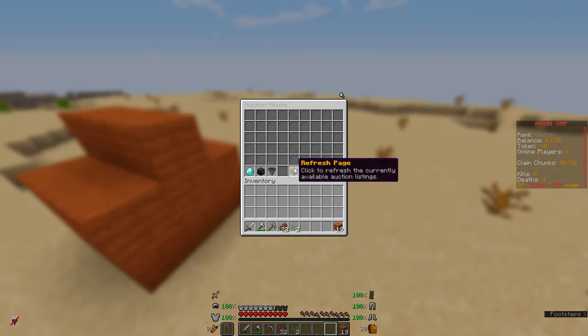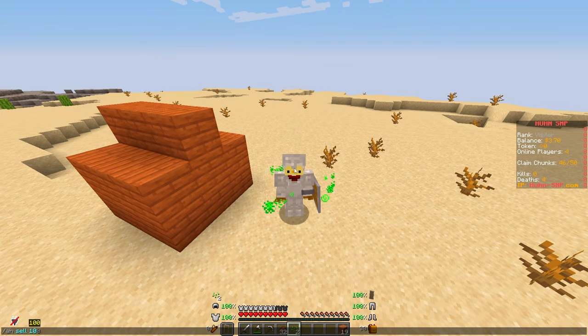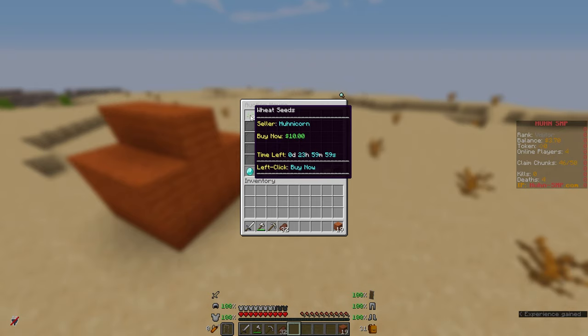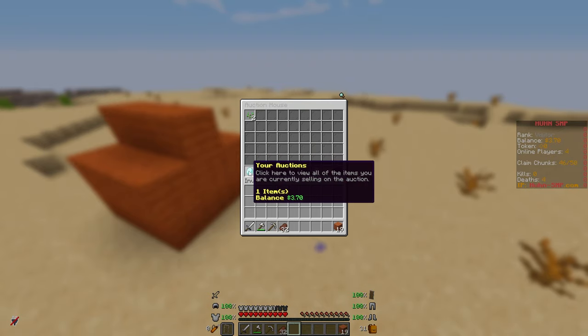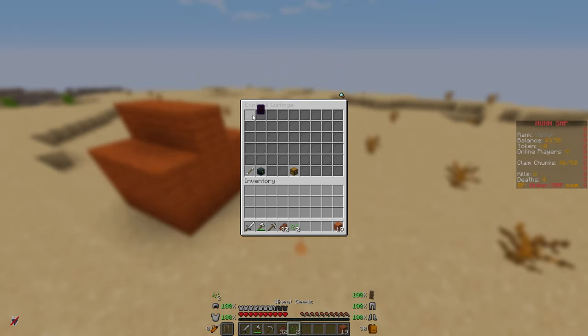And there's the auction house — /ah — where you can do /ah sell to list an item for a price. I now sell these for 10. I can go to my auctions and left-click to cancel, then go to the collection bin and claim the items back.